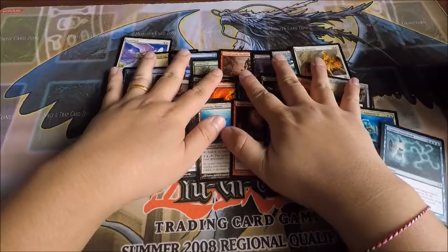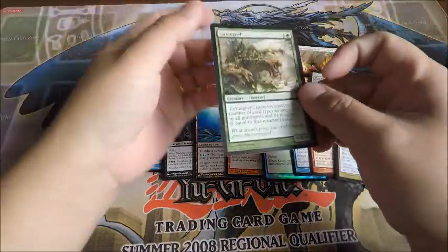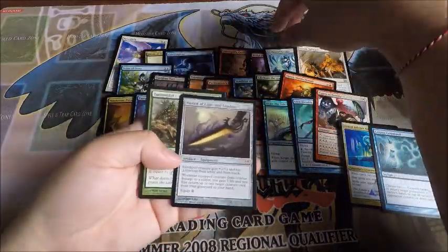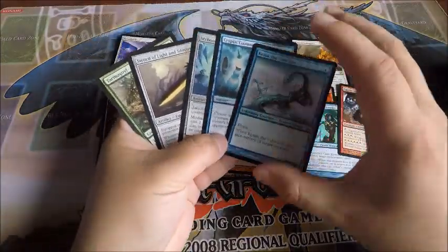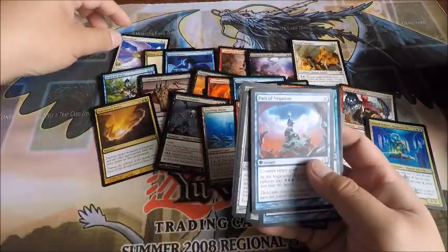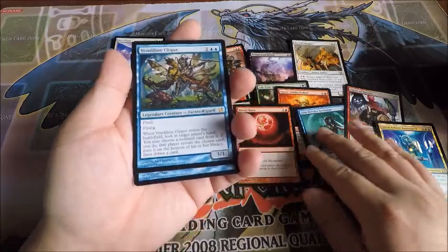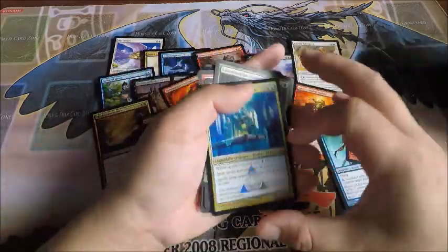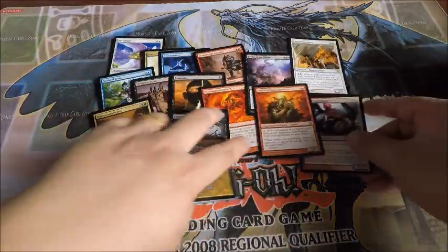Alright, pretty good box overall. We didn't get a Chalice of the Void or Engineered Explosives, but we did get: Tarmogoyf, Sword of Light and Shadow, Arcbound Ravager, Cryptic Command, foil Keiga the Tide Star, Pact of Negation, Slaughter Pact, Vendilion Clique, Life from the Loam, Academy Ruins, Blood Moon, and a foil Grand Arbiter. Overall a pretty good box.